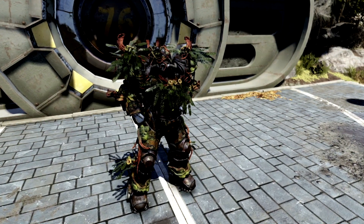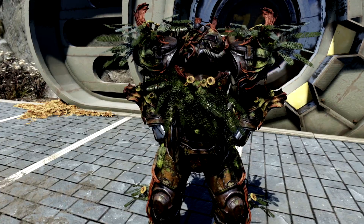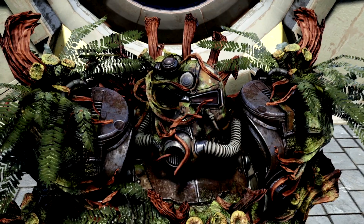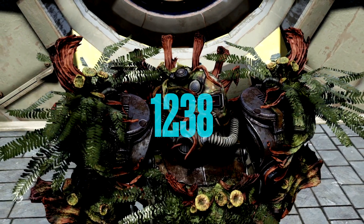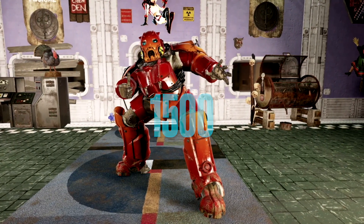We can get ourselves the Secret Service Helmet for 1238 gold bullion. Next up for my power armor users, we have the full set of Strangler Heart Power Armor. We can get the limbs for 750 gold bullion each, the torso for 938 gold bullion, and the Strangler Heart Helmet for 1238 gold bullion. We can also get ourselves the Hellfire Prototype Power Armor plan for 1500 gold bullion.